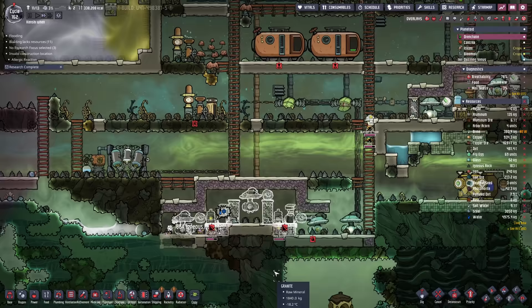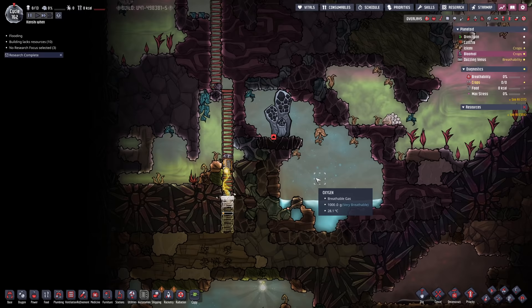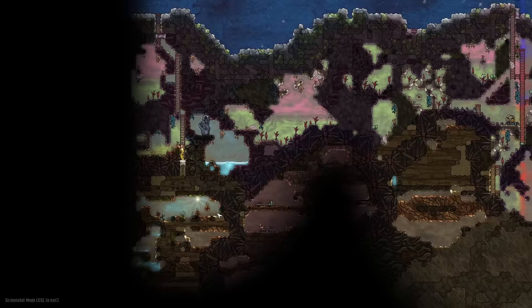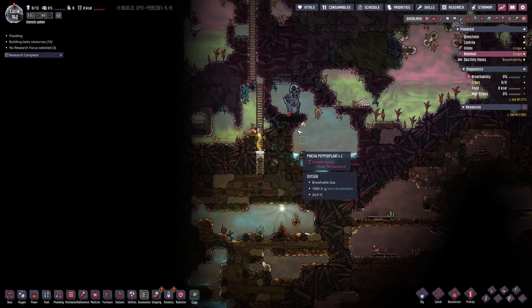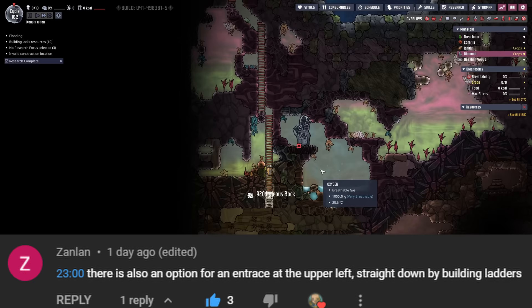Our little rover over here is doing just legendary work right now. I've realized that there's water in here, and not only that, there's a gap in this abyssalite and we're able to keep going straight down. There's oxalite down here and everything - we can get into a sandstone biome. We couldn't get into either of these, but this one's broken up because of the cool steam vent. Even if there was no gap here, we could go around the top and come back in this direction. Big thanks to Zandlan for spotting that.